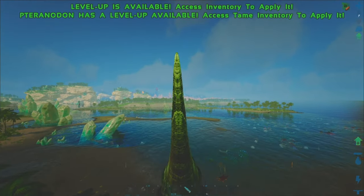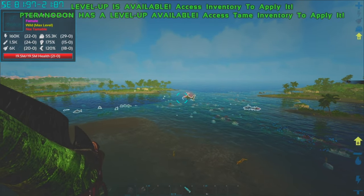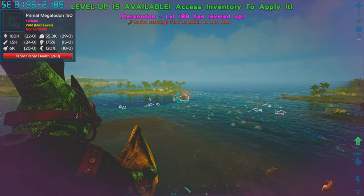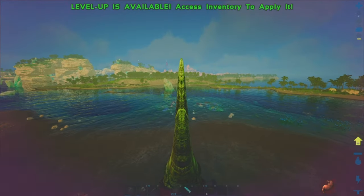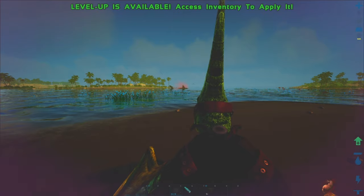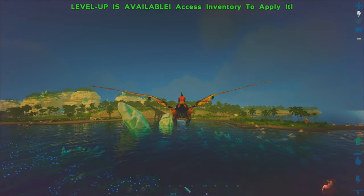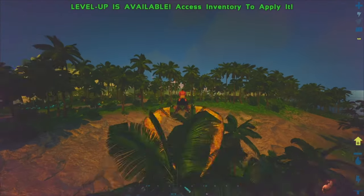I believe our base is on that island right there, let's fly on over there. Pteranodon has a level up and it's covering what I need to see, let's take some weight. A primal megalodon - it's wild max level! Wow, that's cool. We're gonna have to land right beside him but I don't think he can kill us on an island unless they've made it so that they can jump at you. Wow, that has 19.5 million health! I wonder what kind of XP you'd get if you killed that thing. Yeah, this is definitely our base.